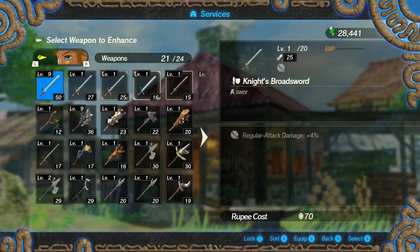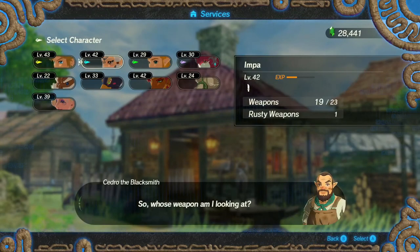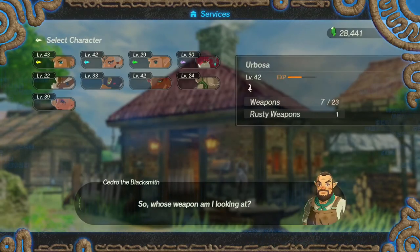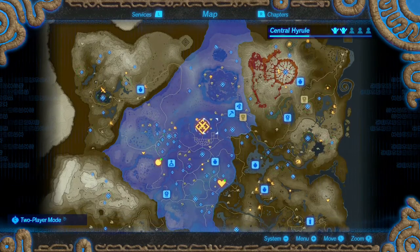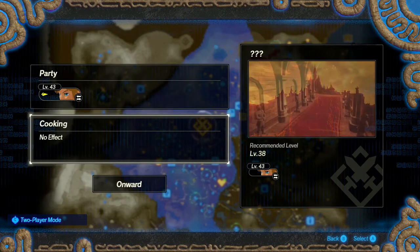Doesn't seem like it does that — oh, it does, but in their specific tiers, or no, that looks like it does it by damage. You got a rusty weapon. Alright, let's screw this for now. Recommended level 38 — we are definitely that level. We can play as Link.